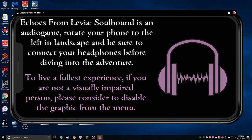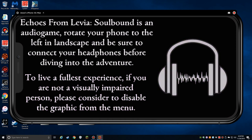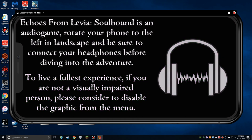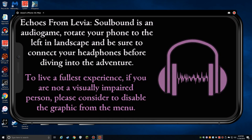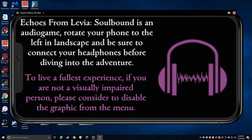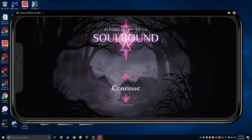Echoes from Leviah's Soulbound is an audio game. Rotate your phone to the left in landscape, and be sure to connect your headphones before diving into the adventure. Swipe up and down to navigate the menu. Swipe right or tap the screen to confirm and swipe left to go back. This is the left channel. This is the right channel. We're all good. Main menu.